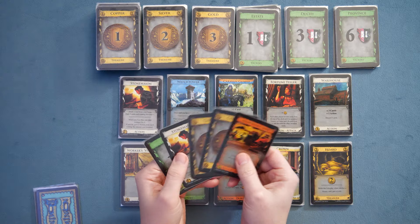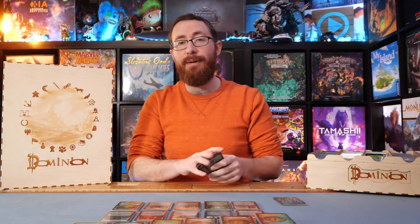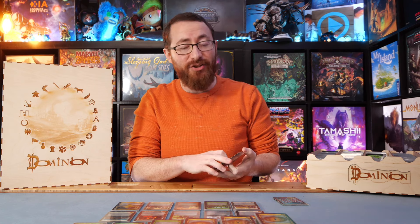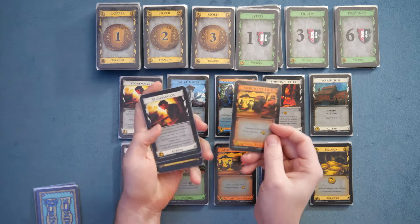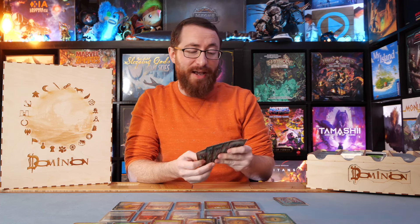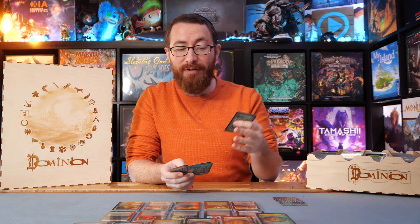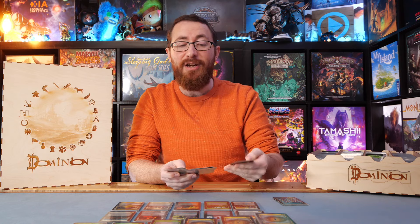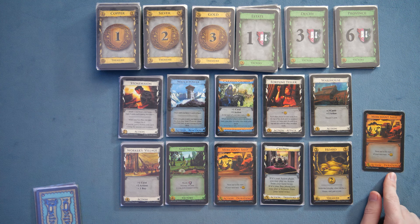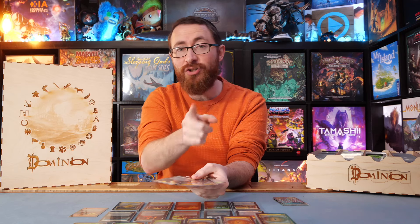We have another hand, and this time we have some new cards in play — a merchant ship and a stonemason. Unfortunately, you can't use both actions. Dominion gives you one action and one buy per turn, meaning you can only buy one card each turn unless something lets you buy more. You also only have one action, so I need to choose between them, and I'm going with the merchant ship.